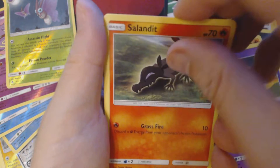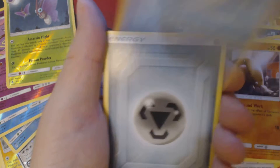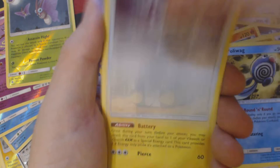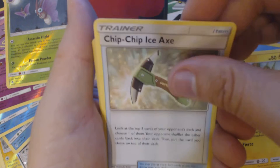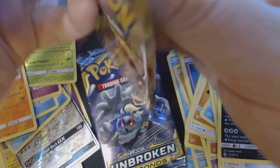Here we have Misdreavus, Selendit, Glammeow, Diglett, Bullywag, Metal Energy, Energy Spinner, Charjabug, Chip Chip Ice Axe, Reverse Holo Sandslash, and Sharpedo. Two packs to go.